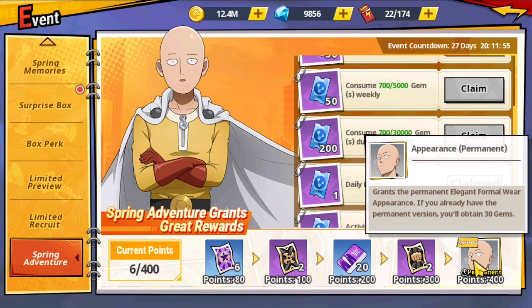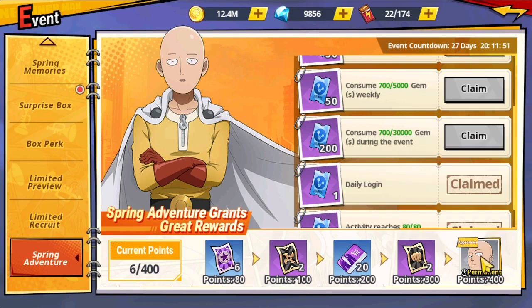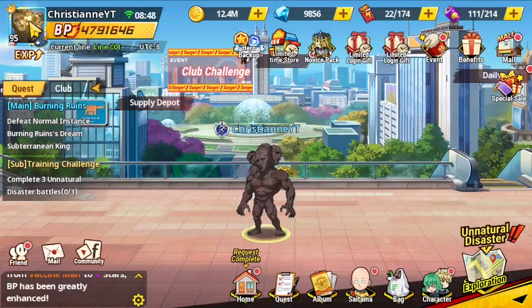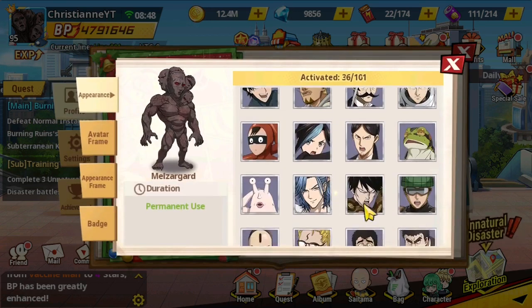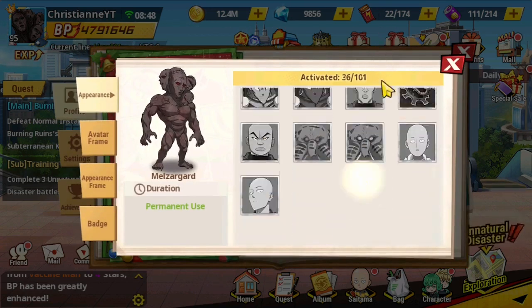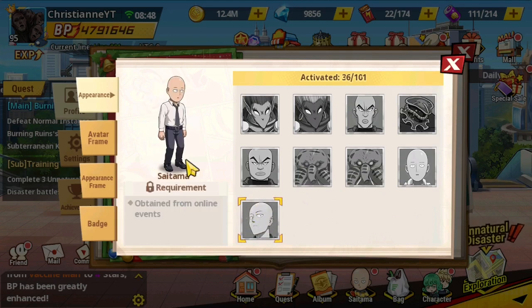If you already have the permanent version you'll obtain 300 gems instead. We can see this appearance in the character tab on the left side — go to Change Appearance, scroll to the bottom, and there we can see the Saitama formal appearance which is obtained from online events.